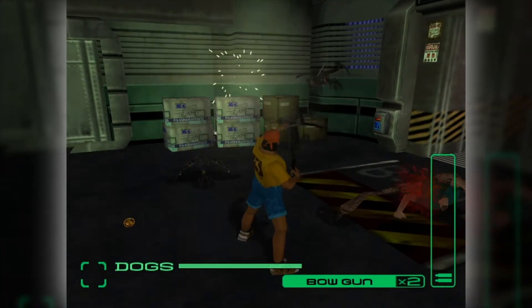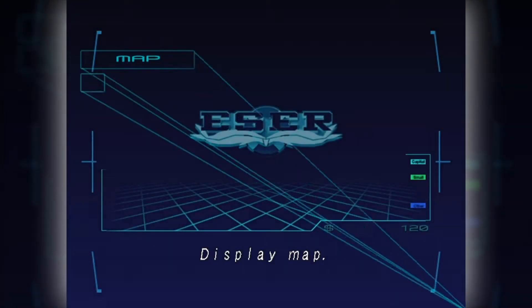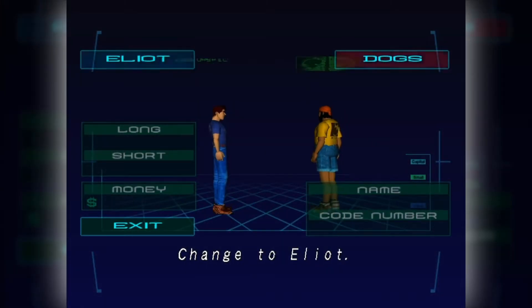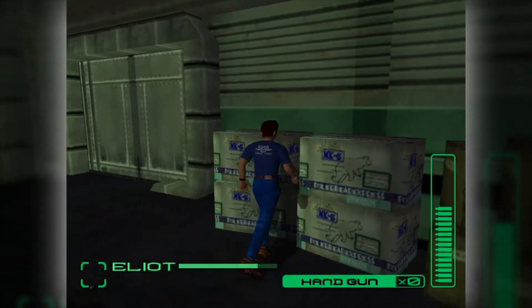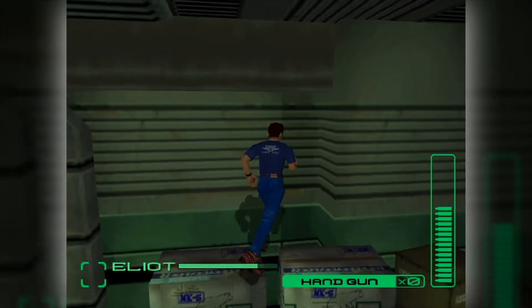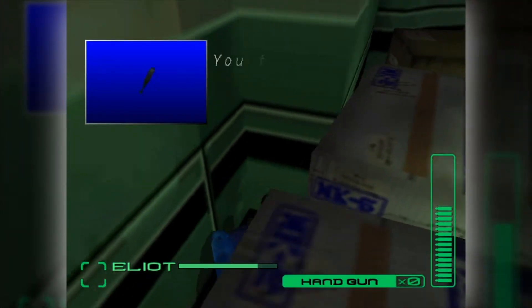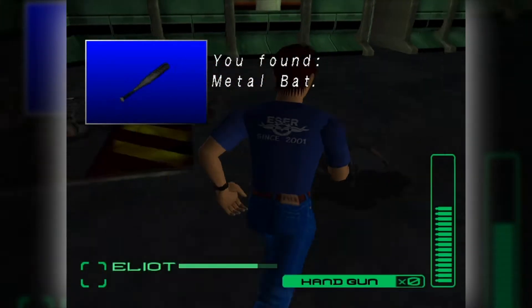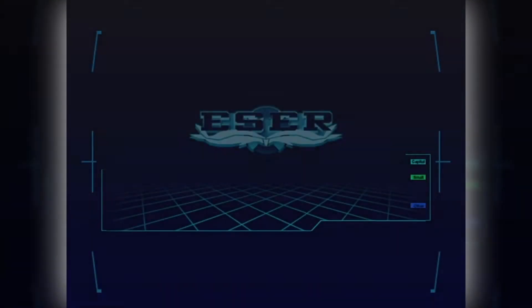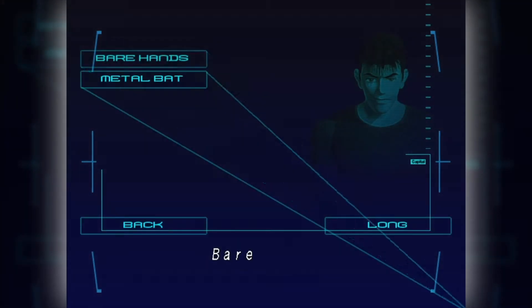Also, I'm being a little bit conservative with my ammo at least early on — that's just because you have so little to start. Once we get a good amount of money, that's going to be less the case, especially when it comes to some of the different enemy types. Like those birds I just killed — the quote-unquote birds — they are very weak to Dogs's bow gun. Also behind here we have a very well-hidden Long Hassey and Elliot's first proper melee weapon, the metal bat.